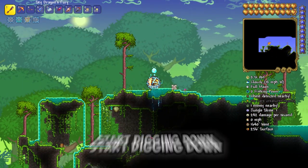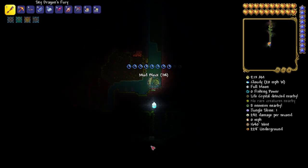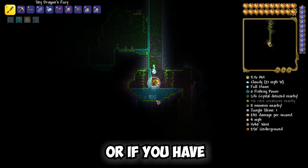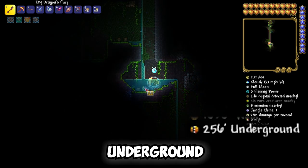At this point, start digging down until you see the chest. Or if you have a depth meter, go to 250 height underground.